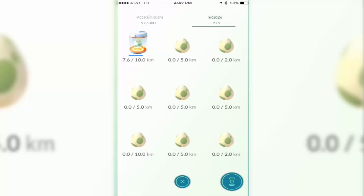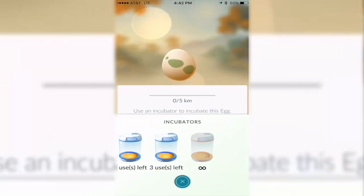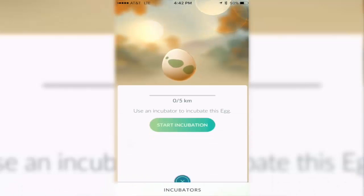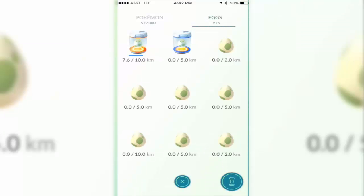Let's talk about how you can incubate these eggs. The way to incubate them is by having incubators. You tap on your egg, then tap on incubate, and you have to have these incubators. Where do you get them? You can get them from PokéStops or you can buy them from the store. You just have to get lucky and keep hitting every PokéStop. Tap on the incubator, tap to incubate your egg, and just like that you put one of your eggs into the incubator.